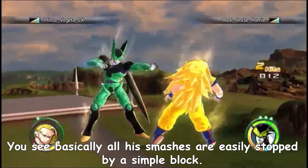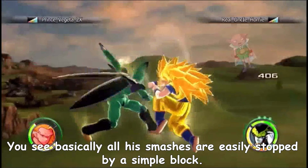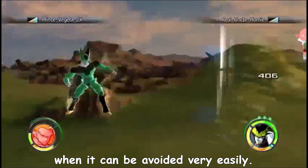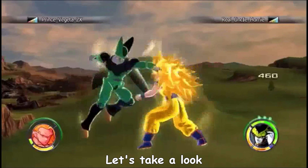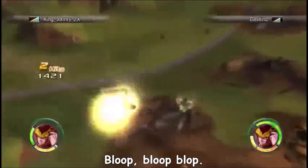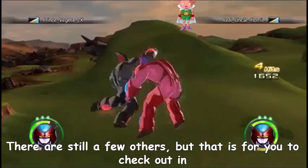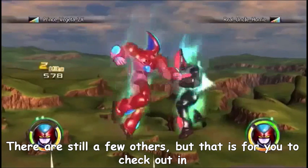Basically all of Cell's smashes are easily stopped by a simple block. Some fighters may panic and try to evade only to fall into Cell's grip when it can be avoided very easily. Let's take a look at what happens in a real battle when this happens — you will get punished. Don't assume it's only Cell; there are still a few others, but that is for you to check out in training mode.